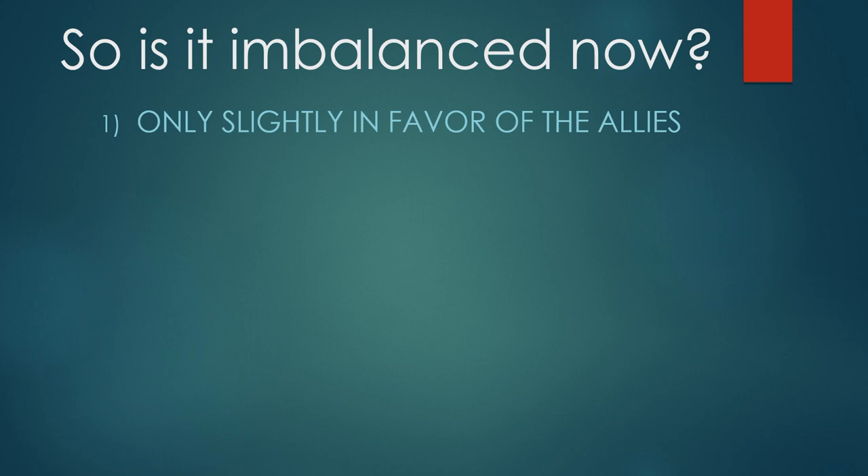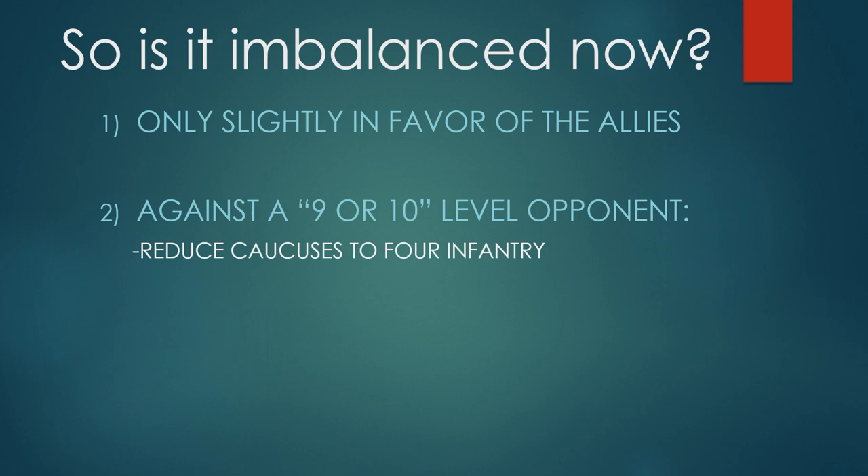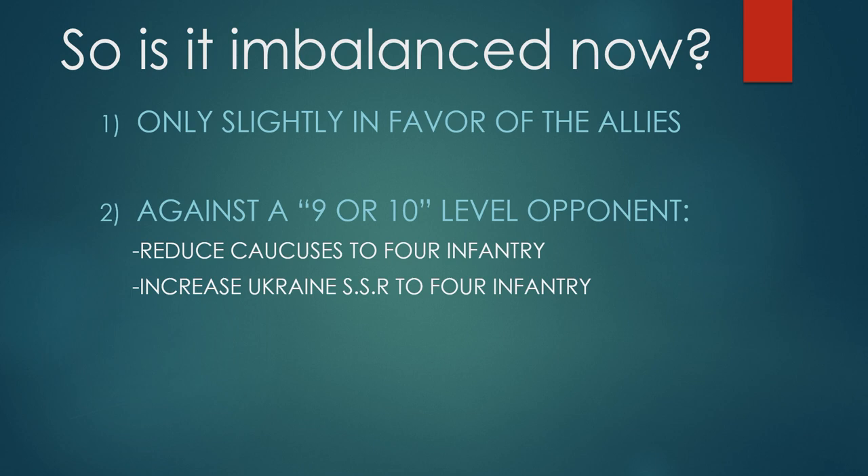I would very easily run a game of Classic with those three optional rules implemented. The only additional adjustment I'd make — not a bid — if playing an opponent who said they were a 9 or 10 level player who knew all the ropes and the little bugs, I would ask to reduce the Caucasus to 4 infantry instead of 5, and increase German Ukraine SSR from 3 to 4. In a live game, you just take one chip from the Caucasus and move it to the Ukraine SSR. Higher-level experienced players — I'd definitely play that way.